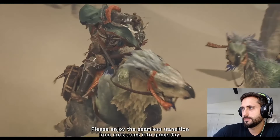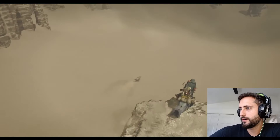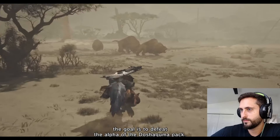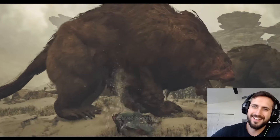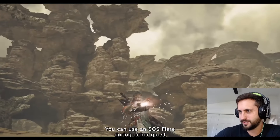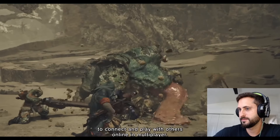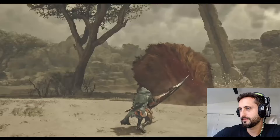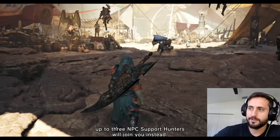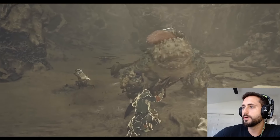Please enjoy the seamless transition from cutscenes into gameplay. God, I can't wait. Hurry up! October 28th. In the Doshagama hunt, the goal is to defeat the — I'm the alpha. What are you talking about? It has to defeat me. Don't get it twisted. You can use the SOS feature during either quest to connect and play with others online in multiplayer. If there aren't enough players who can join, we go solo-dolo, man. I'm soloing these fools.